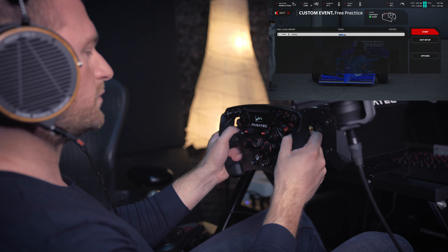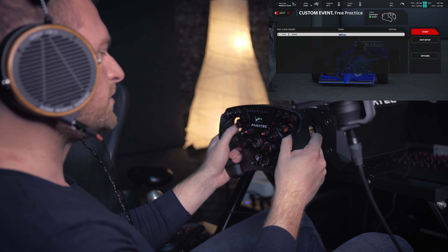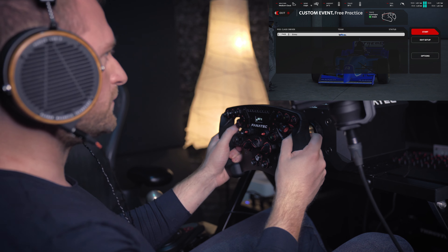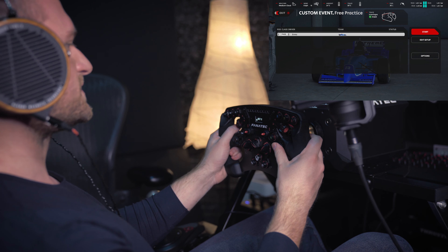For in-game settings — gain at 50, low force boost at about 10, FX at the default 50, and menu spring strength at 10. So let's move on to the actual test.